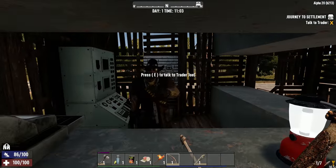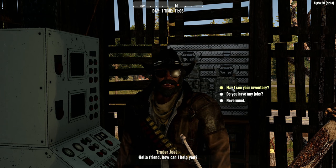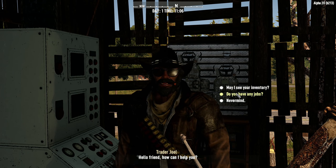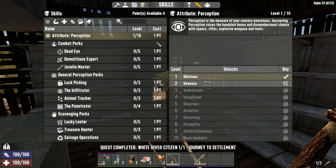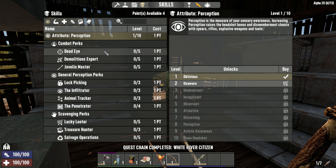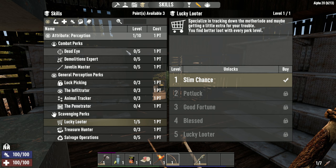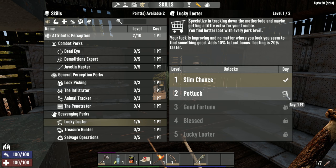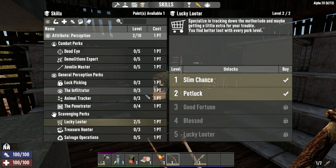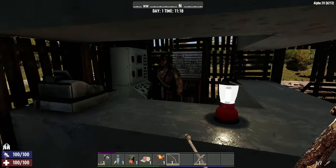What is up, Trader Joel? It's good to see you here in Alpha 20. I took a break from the game. Let's see your inventory - do you have any jobs? We completed that quest, which leaves us with four skill points. Right away, we'll put points into looting - 10% faster, 5% loot bonus. I think loot bonus right off the bat is going to be huge because I need food so we don't die from starvation.